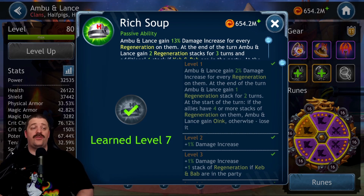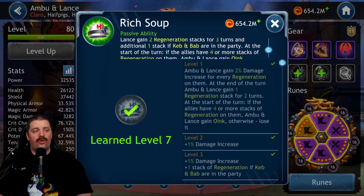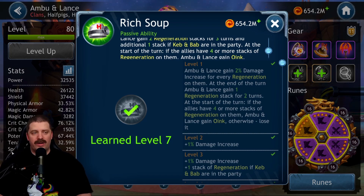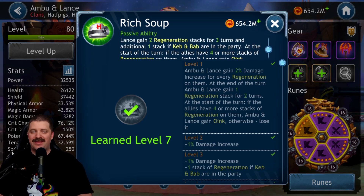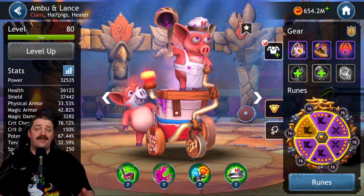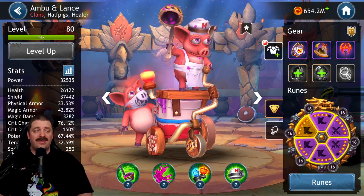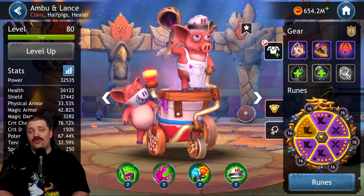If you get a lot of stacks of regeneration on yourself with big critical hits, you're going to be doing quite a good amount of damage. At the end of the turn, Ambu and Lance gain two regeneration stacks for three turns, and an additional one stack if Keb and Bab are in the party - though they are not released yet. At the start of the turn, if allies have four or more stacks of regeneration, Ambu and Lance gain Oink, otherwise they lose Oink.